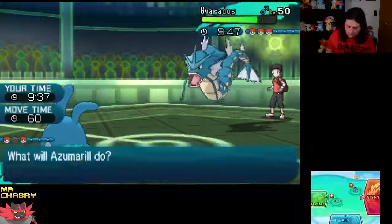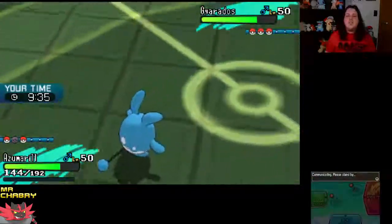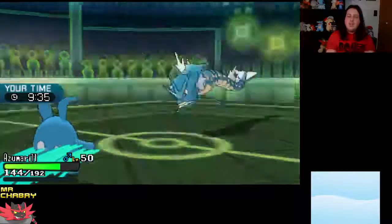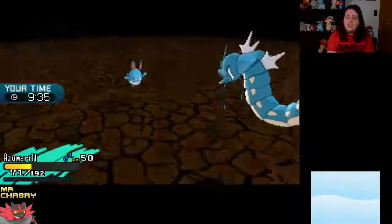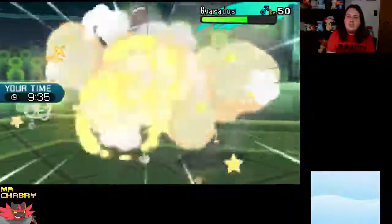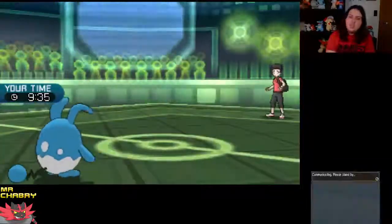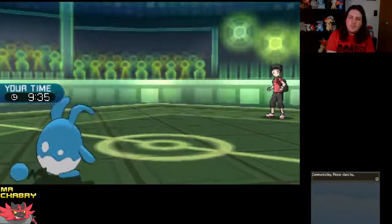Let's go ahead and Play Rough — that would be the best thing for us to go for right now. We're going to take an Earthquake. Can we live this? Yeah, we're living an Earthquake. We're going to Play Rough — this should take out Gyarados. So we're probably going to get a Sweep, hopefully. I know Arcanine probably will outspeed us now, but we have Aqua Jet too.